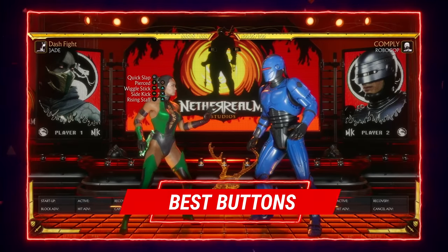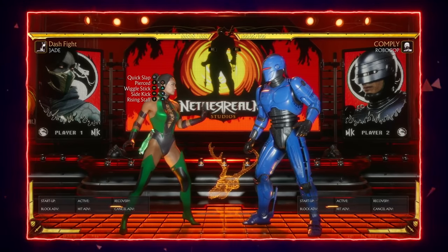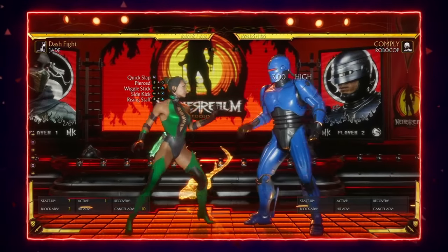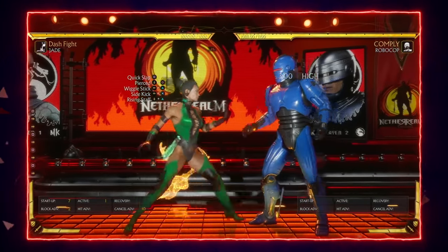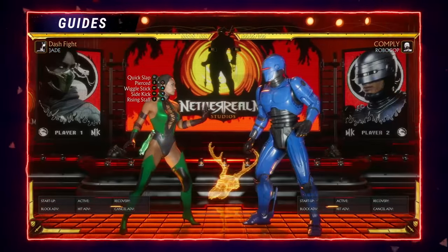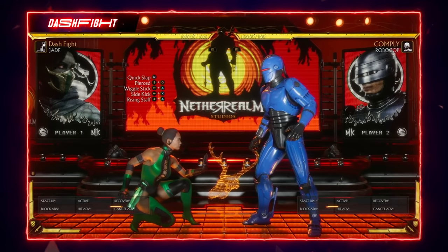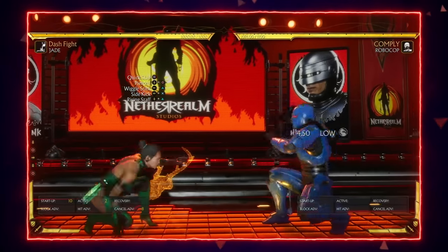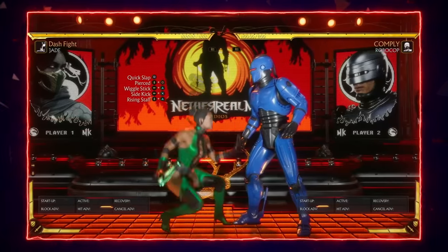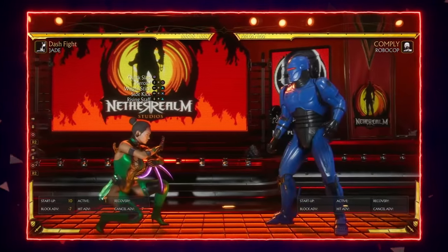Let's get started by talking about Jade's best single buttons in her kit. I've tagged them all on the screen and will go through each one by one. Her stand one is a seven-frame high that is plus two on block, making it a great tool for staggering the opponent. Her down four is arguably one of the best pokes in the game — it has a 10-frame startup, which is pretty average, but what makes it so great is the space it creates by pushing the opponent back.